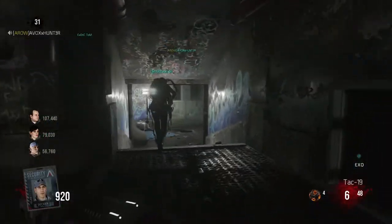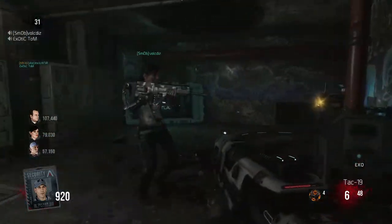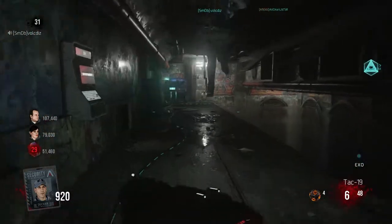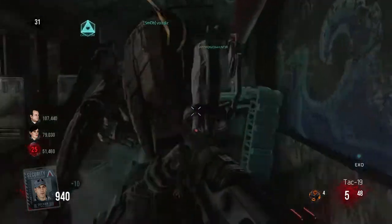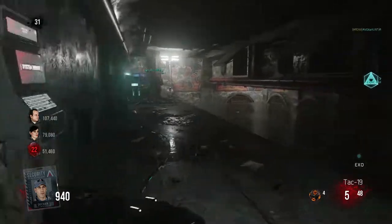Heyo everyone, Tdubs aka Shadow here bringing you yet another glitch in the Ascendance DLC for Call of Duty Advanced Warfare. This time though, the glitch is in the Exo Zombies map. It's just a simple invincibility spot in the Burger Town window.